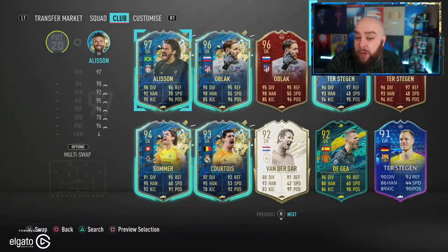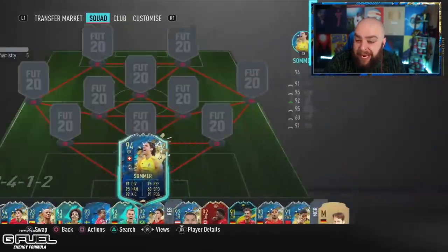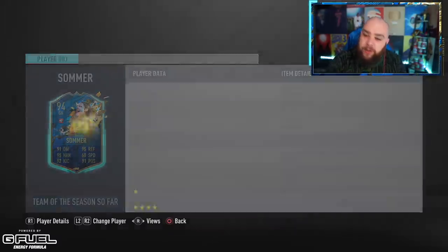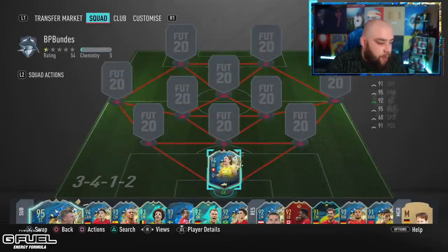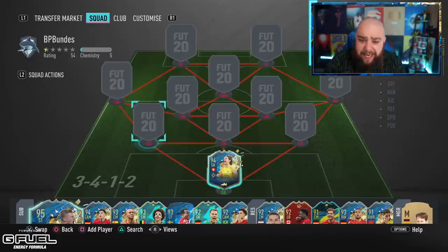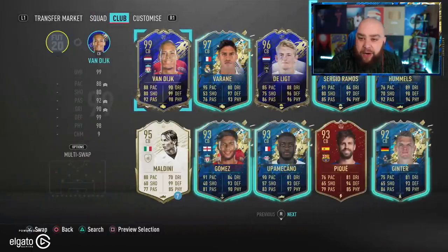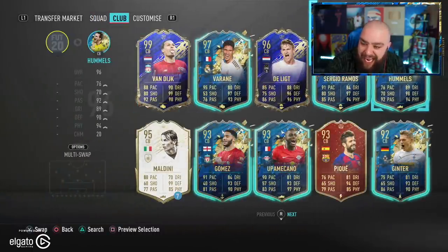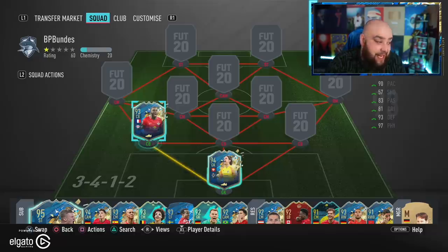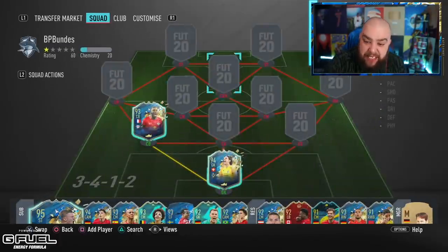Bundesliga team - goalkeeper. It has one of the lowest rated goalkeepers out of all the leagues so far: it's 94-rated Sommer. I was going to say thankfully I don't have him untradeable - but I've got him untradeable. I was one of them unlucky ones to get him, so we have Sommer in net. I've heard mixed things about him but he might save me today. The defence in front of him - we have Upamecano on the left hand side.